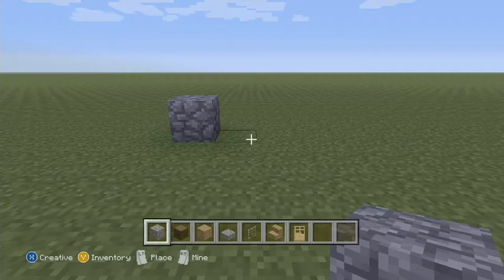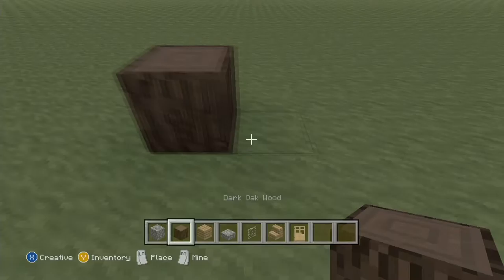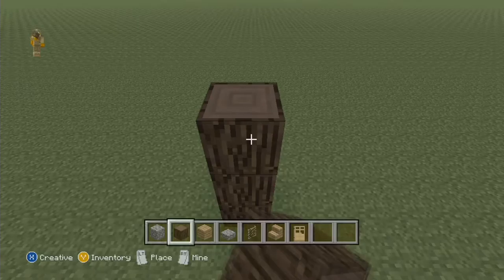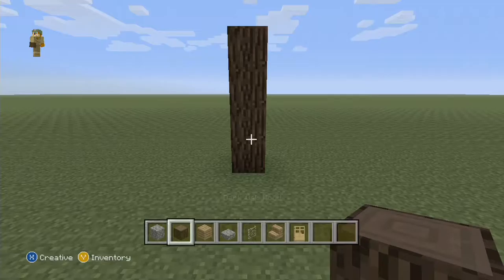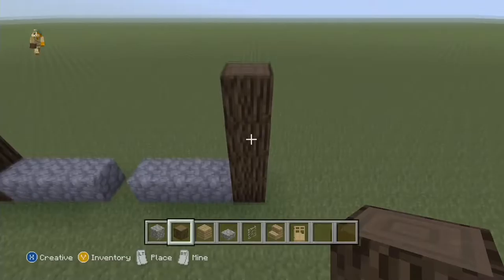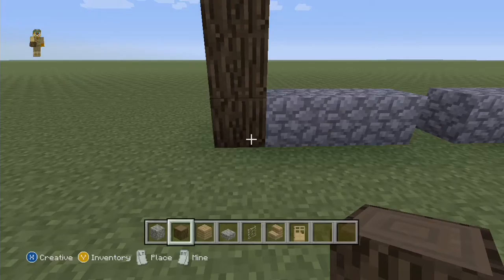We're going to start off by building nine blocks across. Then go four high with your dark oak wood. Next, build a cross shape with your cobblestone - three by three - then miss one out and build the cross by three again.